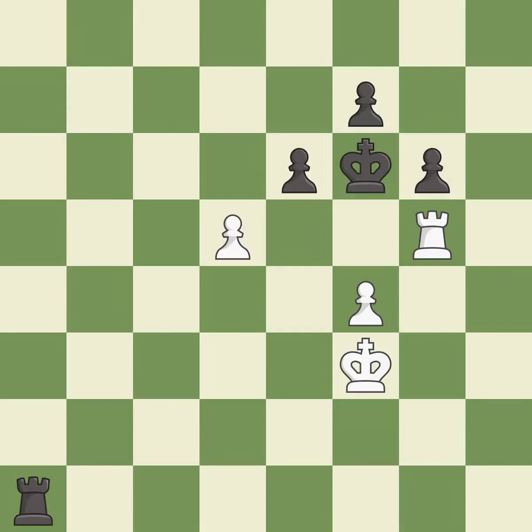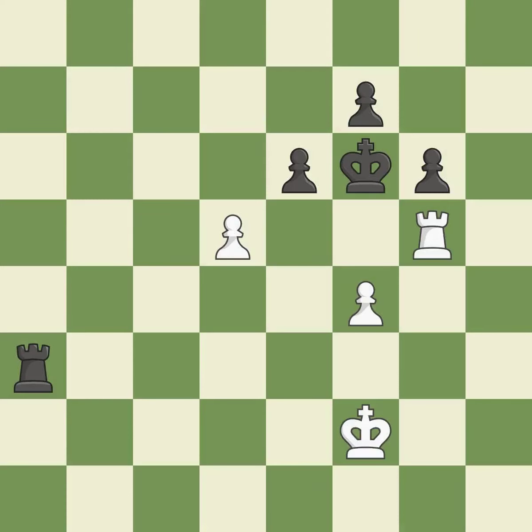This is the strongest option — it is best. That's what I would have recommended — it is best. This overlooks a better way to evade the check from the opposing rook — it is an inaccuracy. This ignores an opportunity to threaten winning a pawn — it is an inaccuracy. Takes back — it is best.